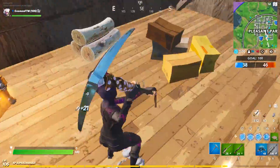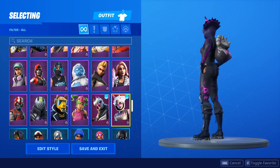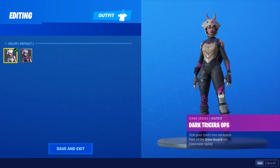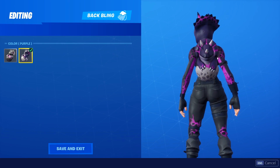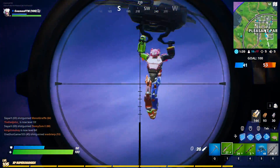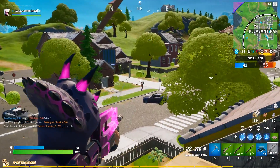Ladies and gentlemen, the number 3 spot is going to be the Dark Tricera Ops. When I saw this skin in the item shop I was absolutely ecstatic. This skin is amazing — both of the styles look awesome. There are so many different back blings you can use on these skins, and the different styles also just make the skin a lot better. You can really put most back blings on one of the styles of this skin. It also comes with the back bling, the Dark Hatchling.